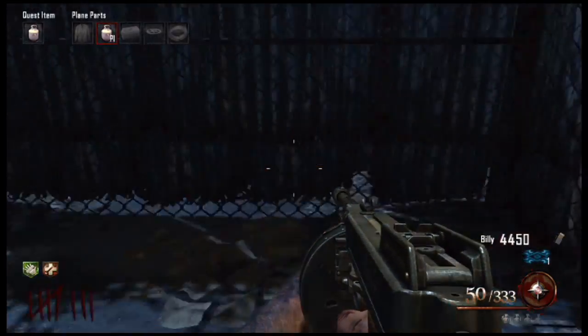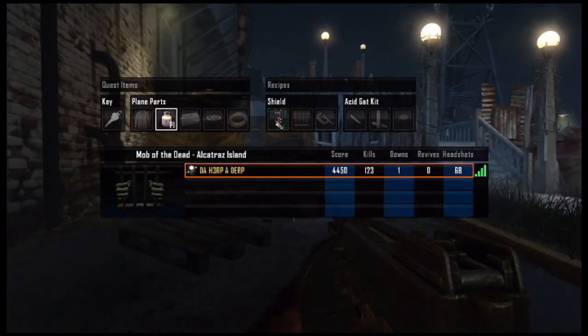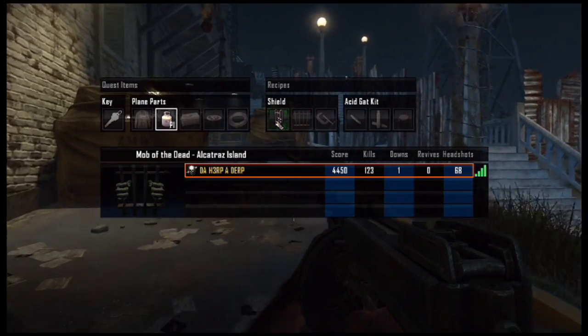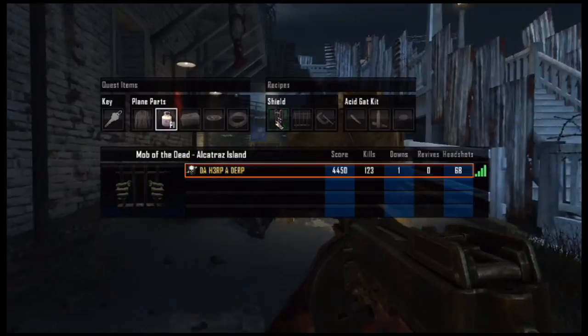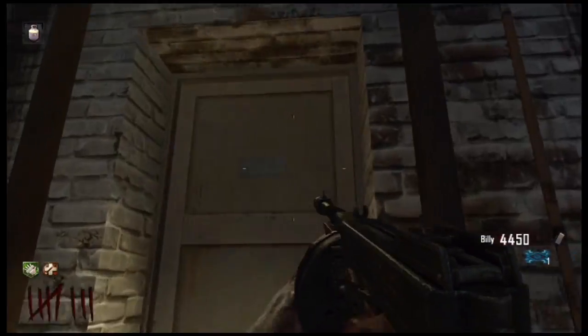Once you've done that, go down and grab the parts. Something really cool: if you press Select you can see what parts you have, what parts you need, and it tracks it for you — which is really great.